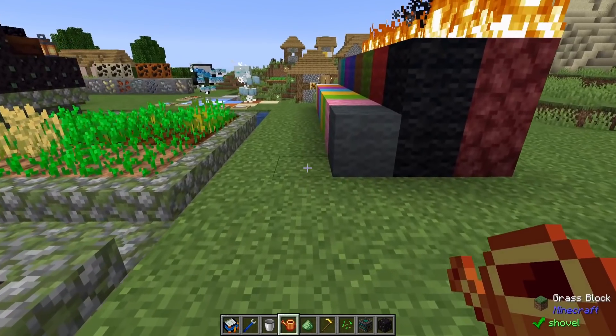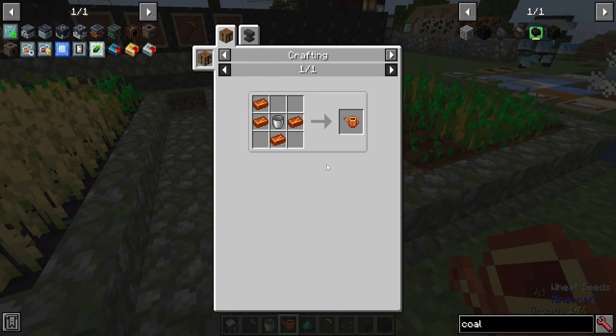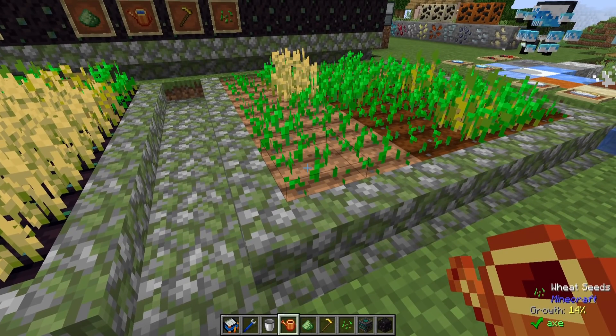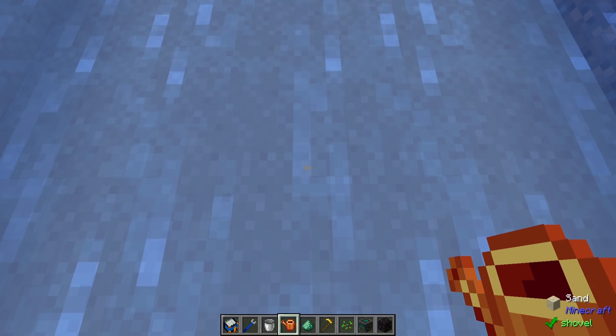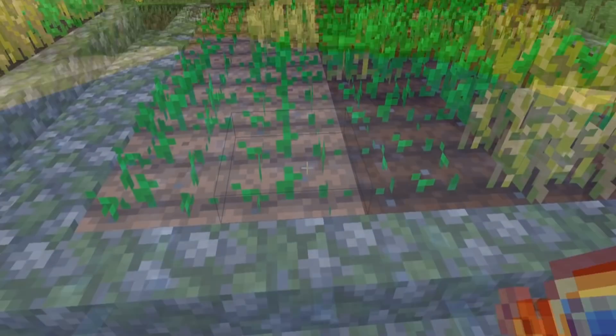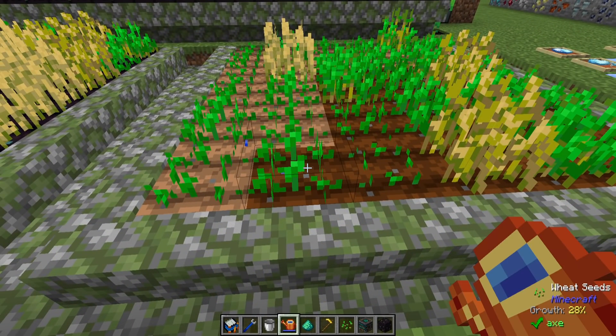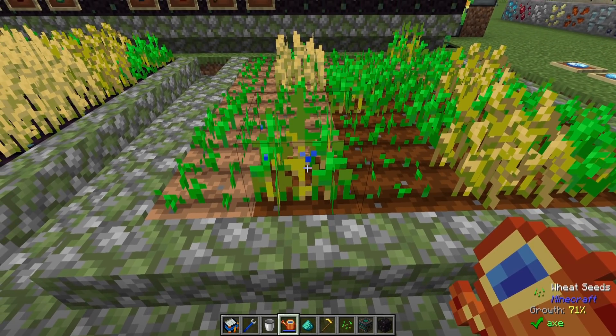Last but not least, I'll end with — and pick up next time — the watering can. It is made with copper ingots and a bucket and can be used to water crops. Right-clicking does nothing at first because you need to be near water: sneak and right-click to fill it, then you can use it to hydrate crops and increase the speed of an individual crop space.